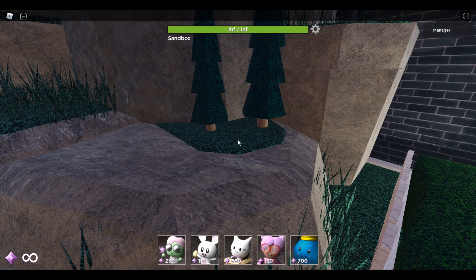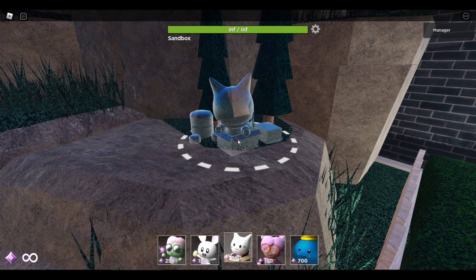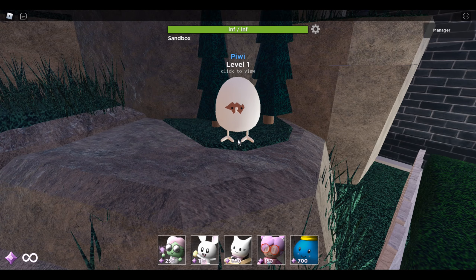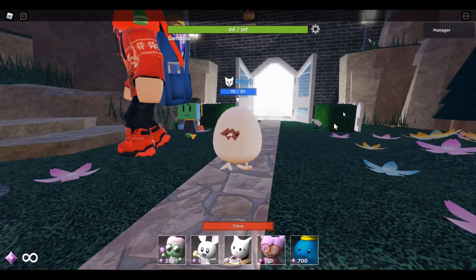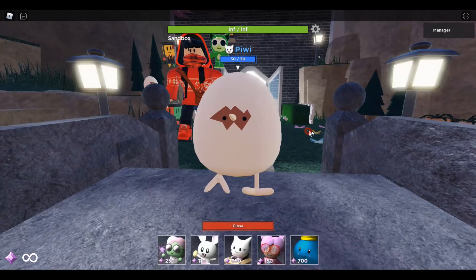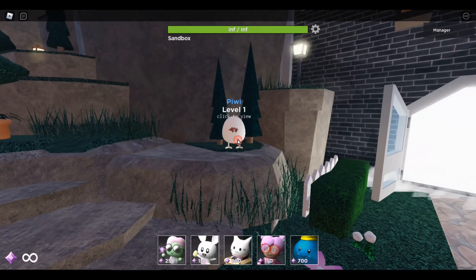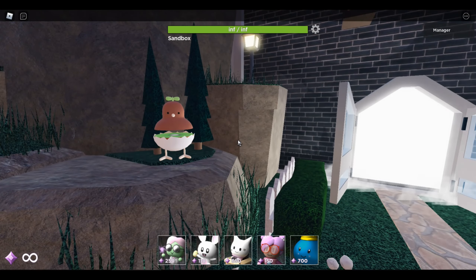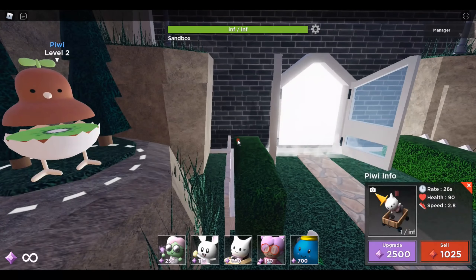Now for the moment you've never been expecting: we got a Card Kid skin, and it is Peewee — the best Card Kid skin ever. Level one: Peewee is just walking, kind of like a Mad versus Madness-style skin. Level two: he's starting to hatch from the egg.